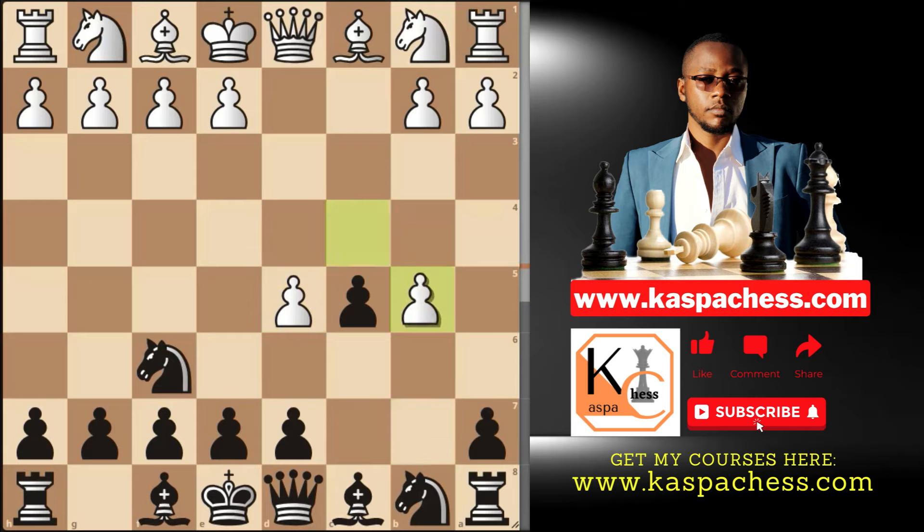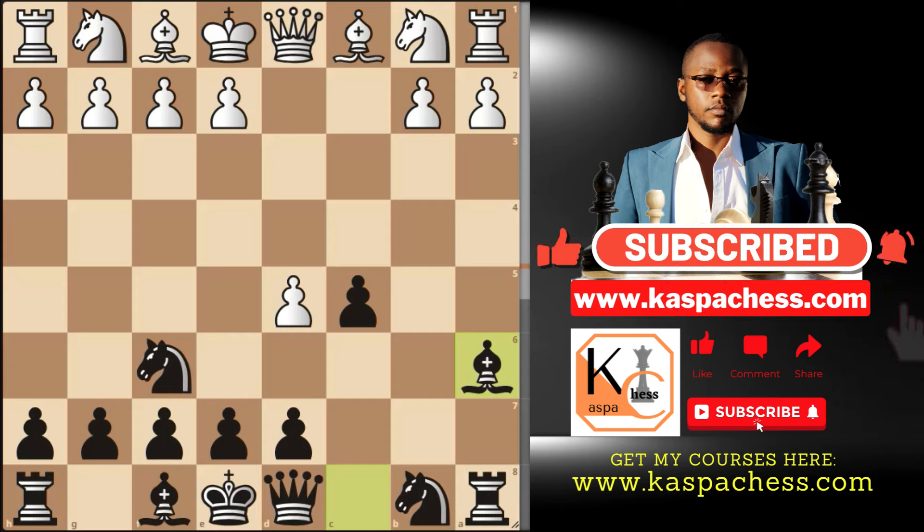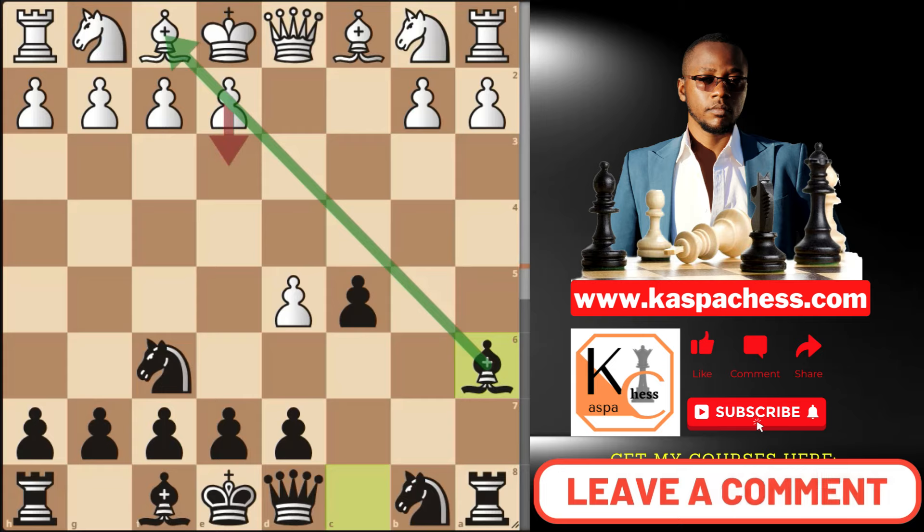The idea is to let White take on b5, after which you sacrifice the second pawn — kind of the wings gambit. Say if White takes on a6, you can play pawn to g6 or pawn to d6, even pawn to e6 if you want. But sooner or later, the real motive is to take on a6, either with your knight or your bishop, preferably with your light-squared bishop, stopping White from developing his e-pawn because you're going to take and take away their right to castle. This is the Benko Gambit, fully accepted variation.